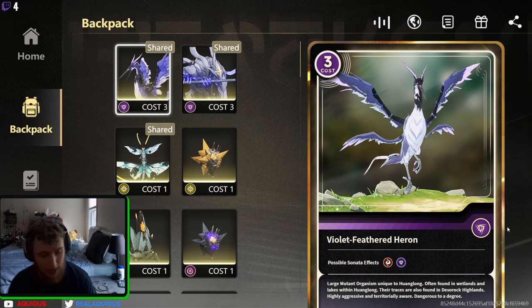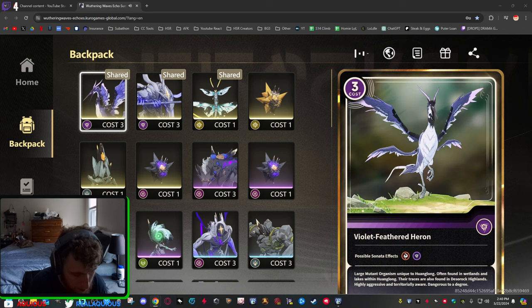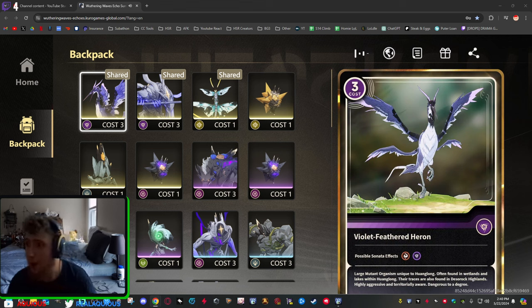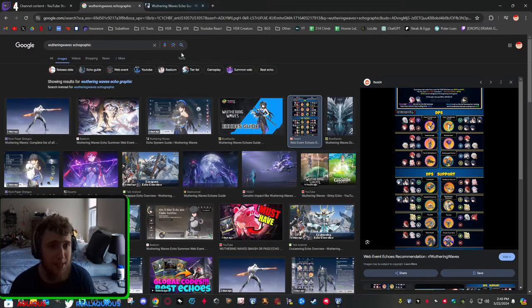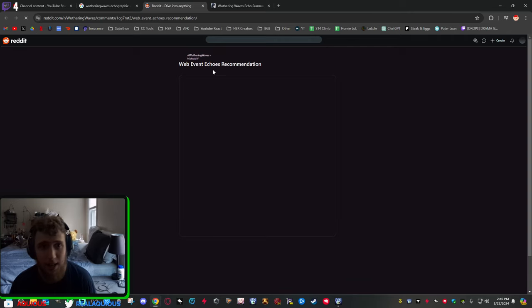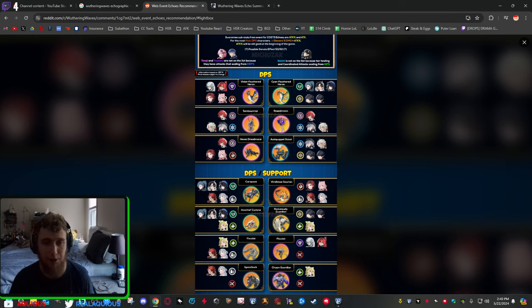There is a guide graphic I can show you that tells you what the best echo is to pick. Right here — this is far and away the best graphic for your characters. I chose the Violet Feathered Heron. I know when I made this video before I chose the Cyan one — that was a mistake.